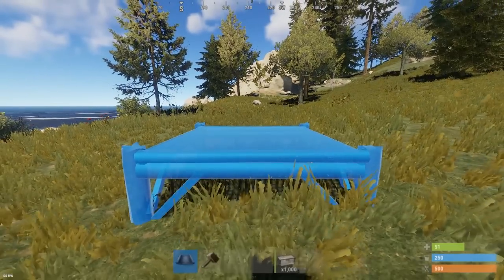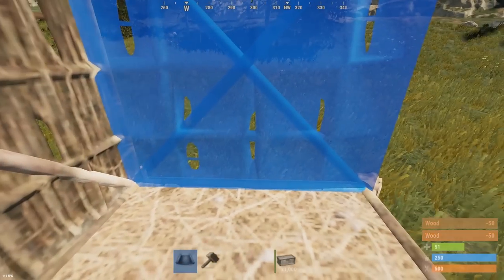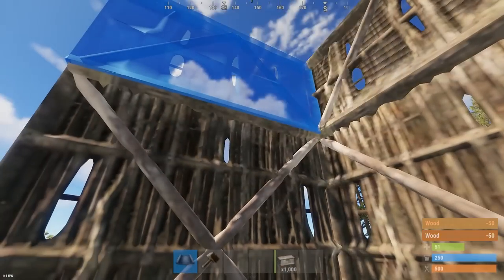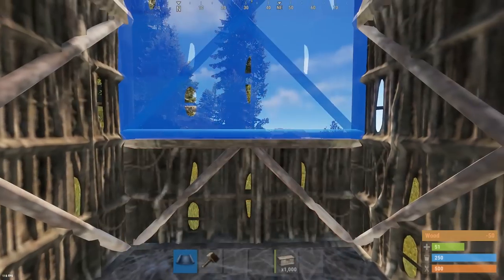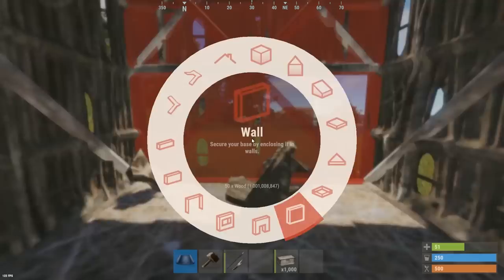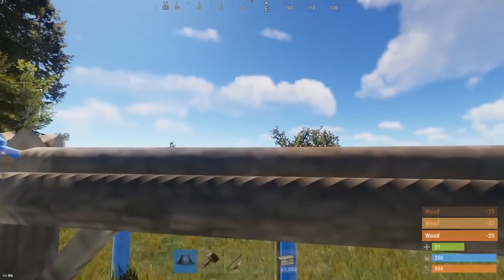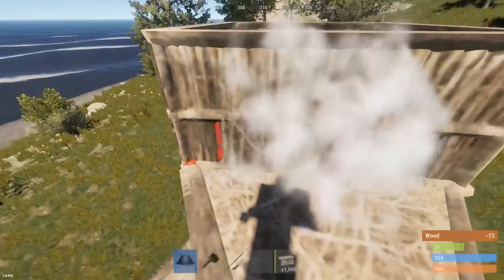To start off building this base, place down a single square foundation and around it put three solid full walls with half walls on top. In the one area where you haven't placed full walls, place a half wall and then a full wall on top of that, then get rid of the half wall at the bottom. Building out of this area, put one singular low triangle and then a high triangle on each side of it.